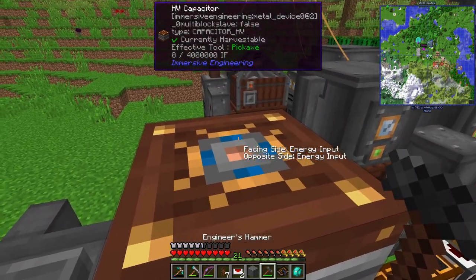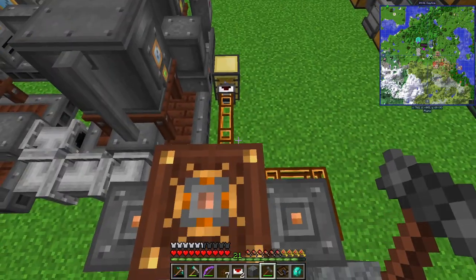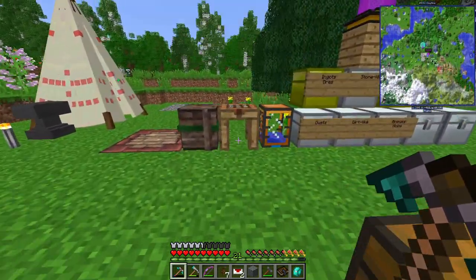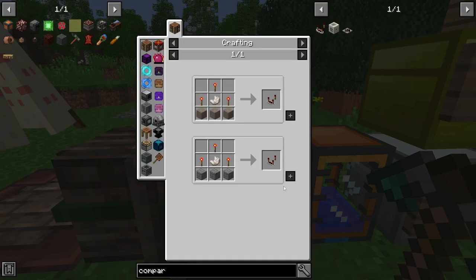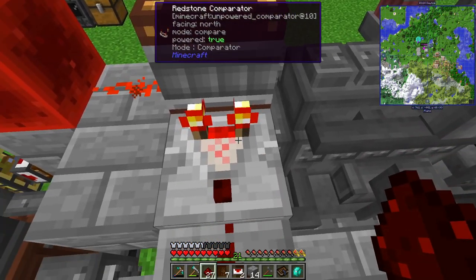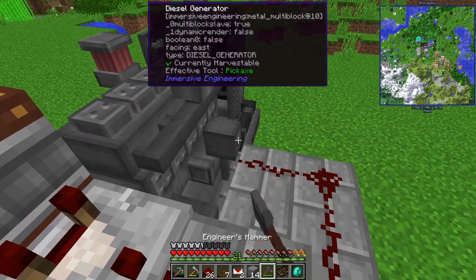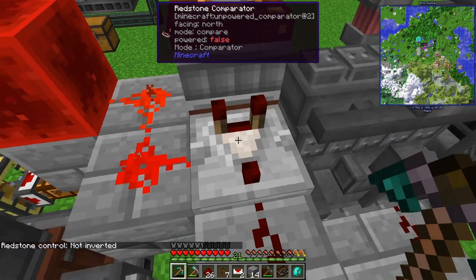If you shift right-click, that's the opposite side. I think this works — we can get a comparator to measure the fullness of that energy cell, and if it's above a threshold we can turn it off. It looks like that works: the comparator measures the fullness of the capacitor. We can set a threshold; I have it set to 14 right now but we can modify it if needed.